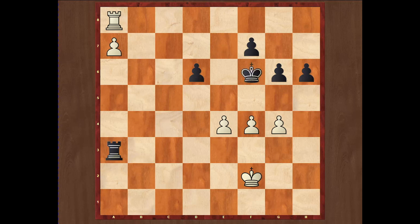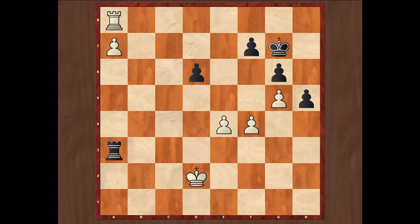Kf6, Ke2, Kg7 — Black is keeping the king on the safe squares. Kd2, h5 — there is even another danger: Black is creating a passed pawn on the kingside. Someone may say Black stands even better and has winning chances. But g5 is an excellent move, much better than capturing on h5. White's pawn on g5 controls f6 and h6, completely limiting the movement of Black's king.